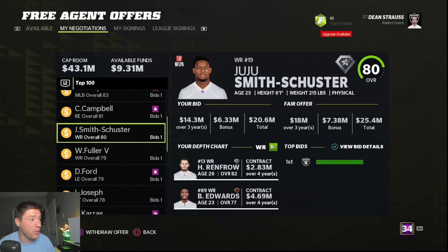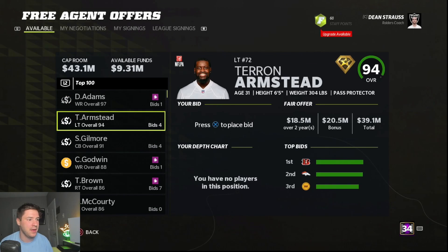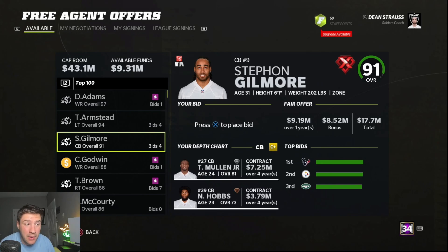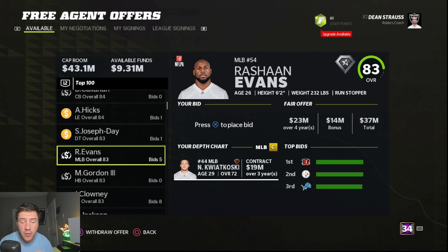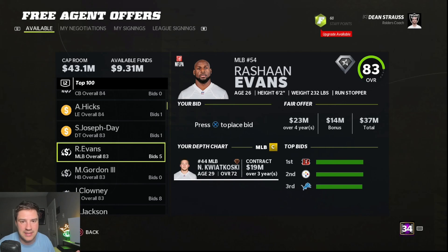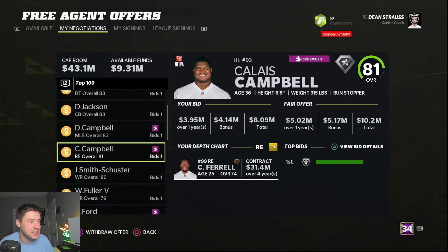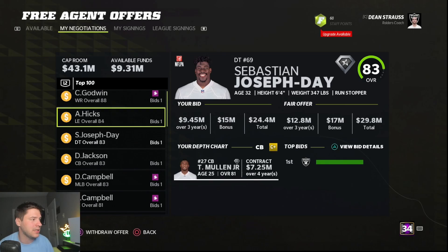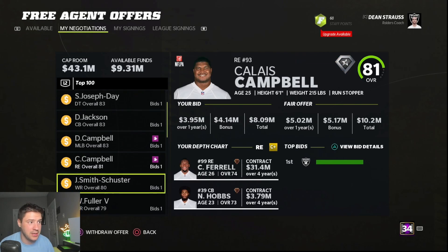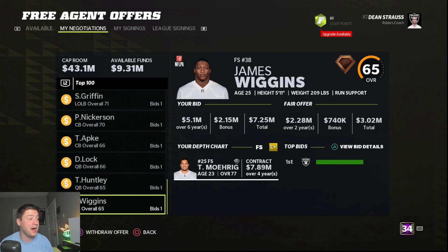I chose free agents where I'm the only bidder, so I'm going to get all these guys no matter what. And now I have the money to go after some guys that are absolute studs — if I wanted to grab Devontae Adams or Teron Emstead, I could compete for them. We're still spending around $121 million on 21 players — that's less than $10 million per player — and you're getting guys like Will Fuller at wide receiver, Dante Jackson who's one of the best corners in the game, Chris Godwin who's a superstar receiver still pretty young, and players like Ruben Foster, Kwon, Shaquem, Perry Nickerson, Apke, Huntley, and Wiggins who can all absolutely play.